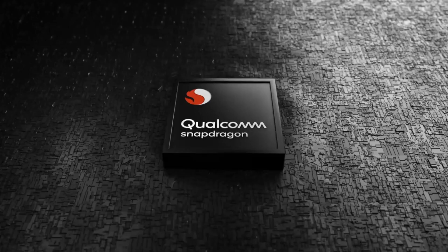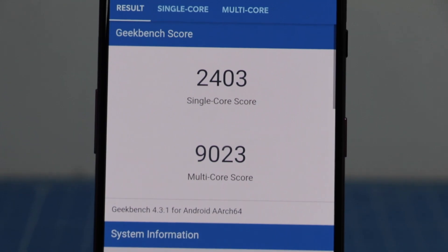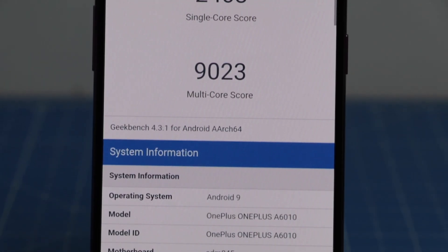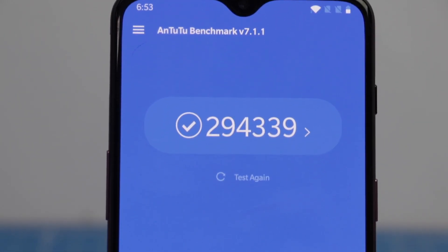The OnePlus 6T is powered by top of the line Qualcomm Snapdragon 845 chipset with up to 8GB of RAM and super fast up to 256GB internal storage. With these internals, OnePlus 6T has a lot of raw processing power and it reflects rightfully in the benchmark scores. Have a look at these benchmark scores for yourself.